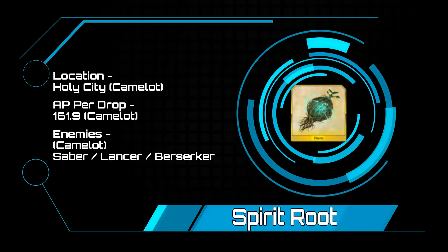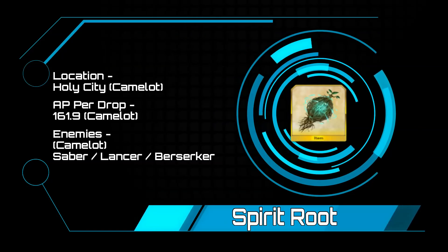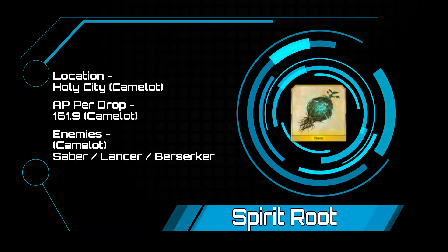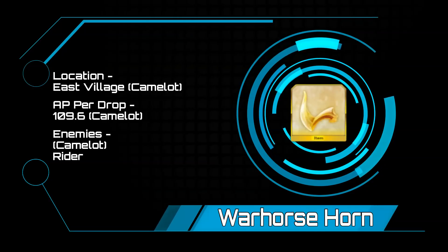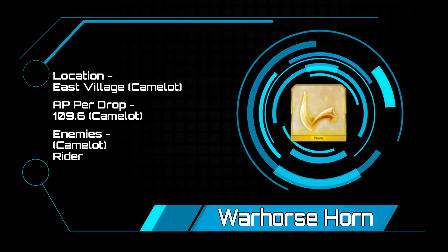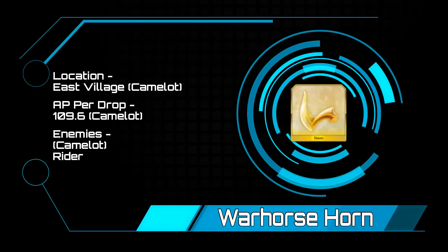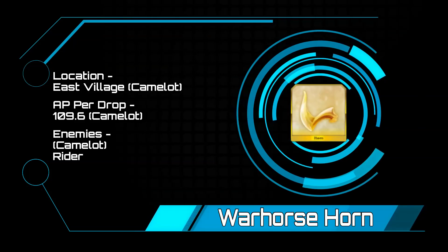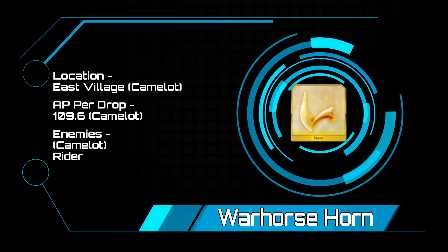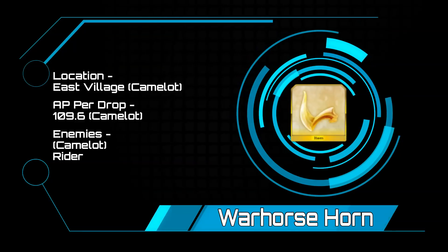Spirit Roots — Camelot Holy City is going to be your best option at 161.9 AP per drop. Unfortunately, that is not very good, but you can farm these while you are farming other materials. War Horse Horns — with Camelot coming out, we did get a better spot, and this is going to be the East Village. We are going from 141.9 AP back in America to 109.6 AP per horn in Camelot. East Village is going to be full of riders with a single 196k boss during the last wave. You can also farm Dragon's Fangs while farming for horns, as the first two waves are full of wyverns.